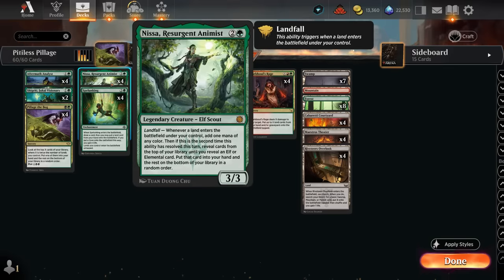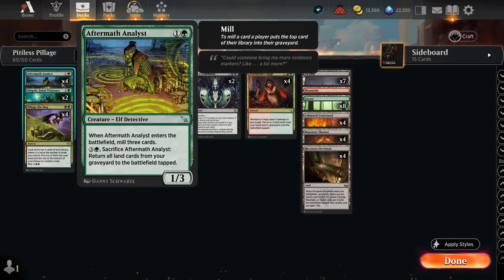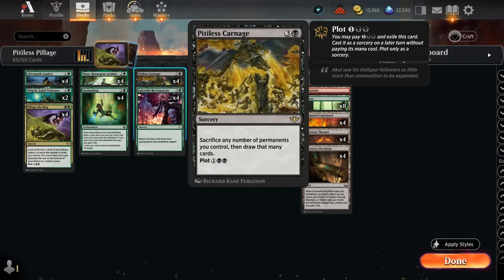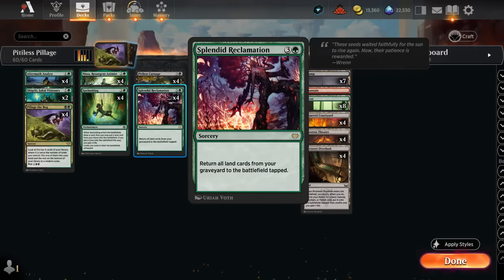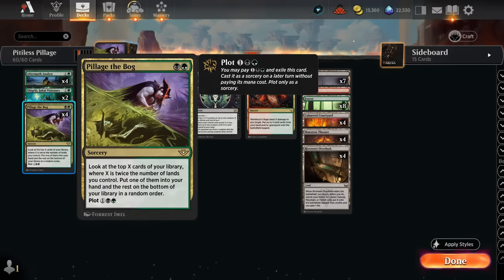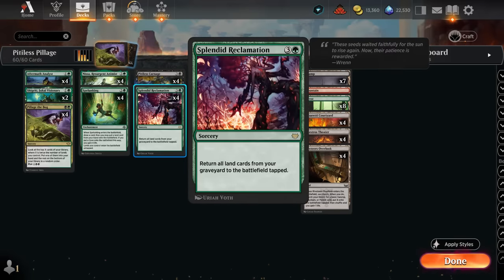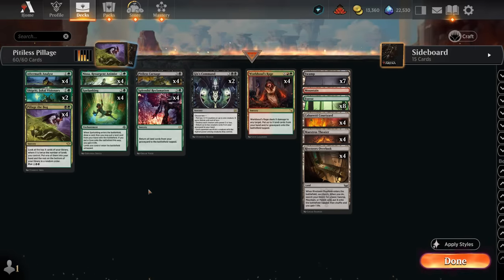You can trigger Nissa's landfall ability twice in one turn — not too difficult with all these fetch lands. The upside of Analyst over Reclamation is that it's a creature, so you can have it on the battlefield already. If you sacrifice all your lands to Pitiless Carnage, you don't have to worry about an opposing counterspell countering your Reclamation. Another reason to dip into black is Pillage the Bog — another card with plot — a very powerful tutor effect that scales with the number of lands you have, so you can find your combo pieces like Pitiless Carnage and Splendid Reclamation.